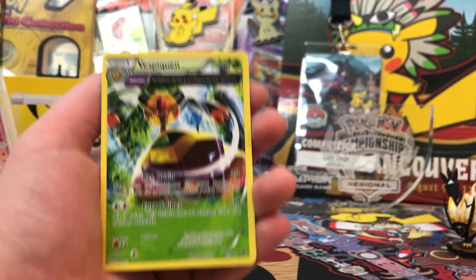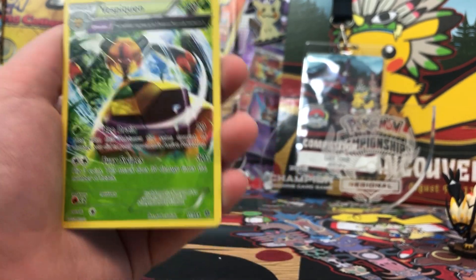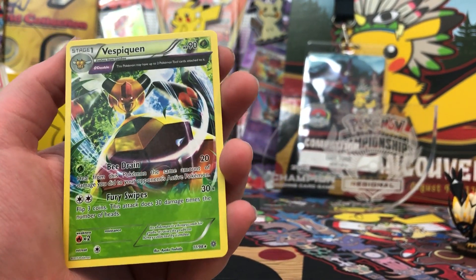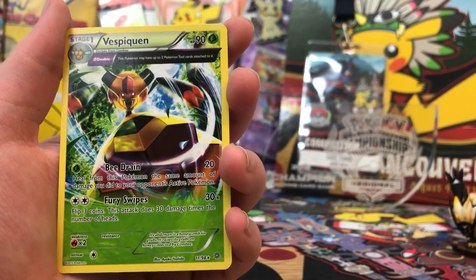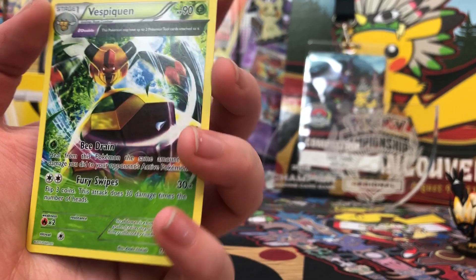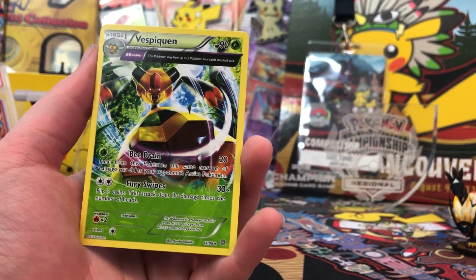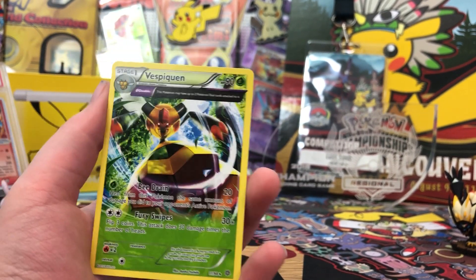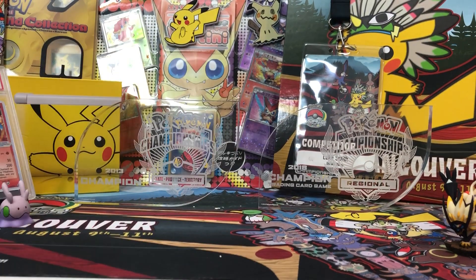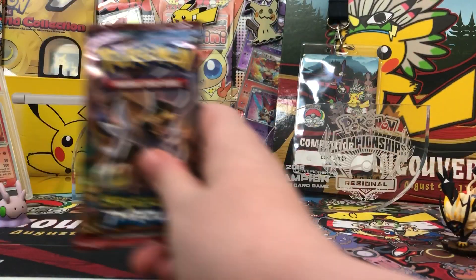And our rare is a Vespiquen. It has the Omega Pokemon symbol — the Half Art Pokemon. This Pokemon can have two cards attached to it. It's got its attack B-Drain: 20, heal from this Pokemon the same amount of damage you do. And Fury Swipes: 30, flip 3 coins. Not really that good, but still cool. I haven't seen Half Art cards in so long. Let's go into the next pack.